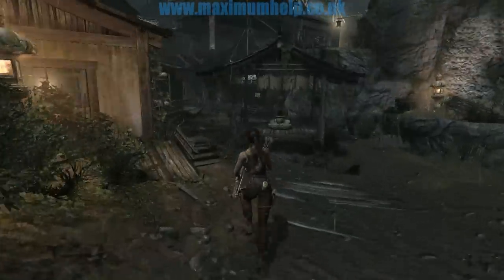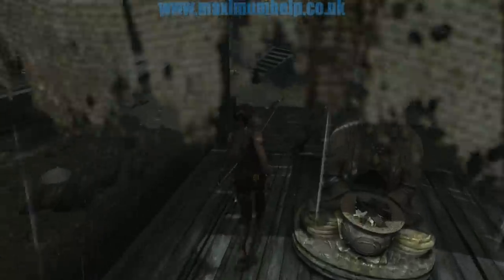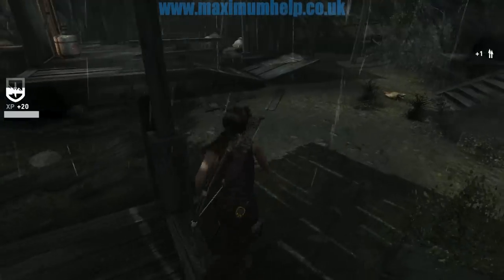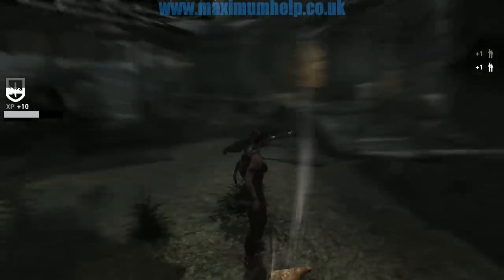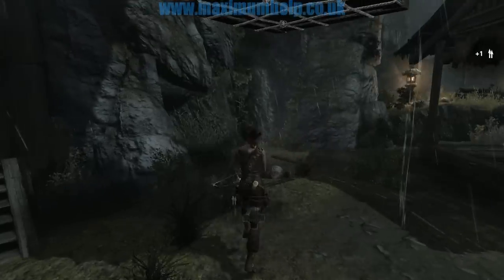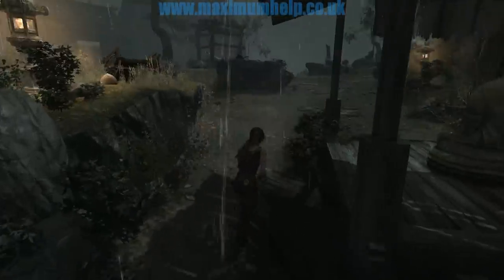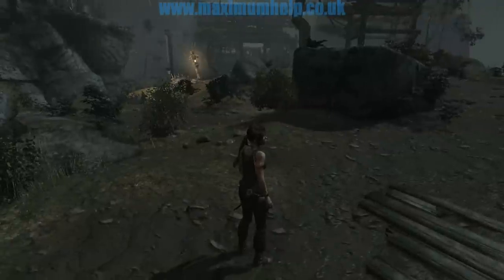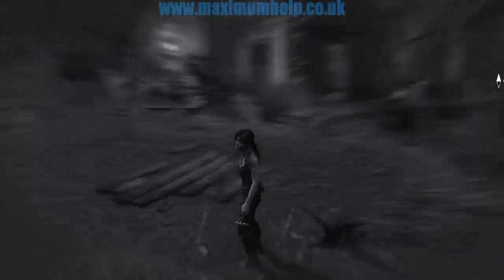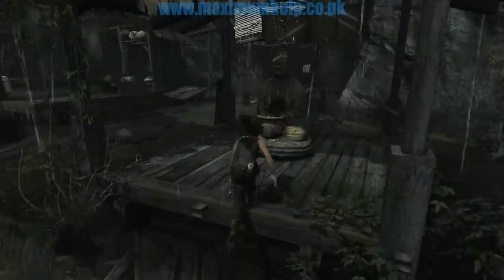Pushing the movement stick all the way forward will make her run, but there doesn't seem to be a sprint button, which is a shame. Let's see what she looks like. Instinct mode — it highlights objects and places of interest, a little bit like the binoculars in Tomb Raider Legend.